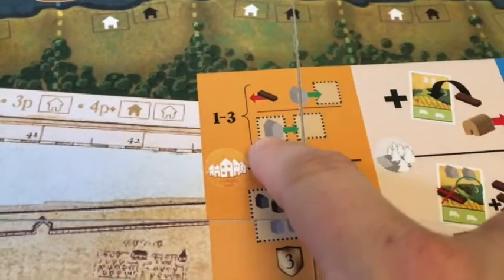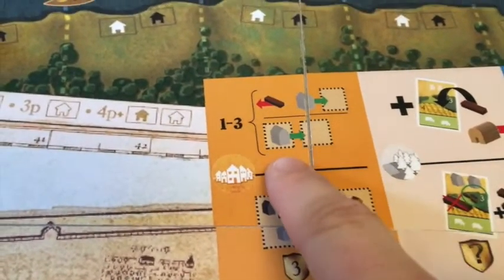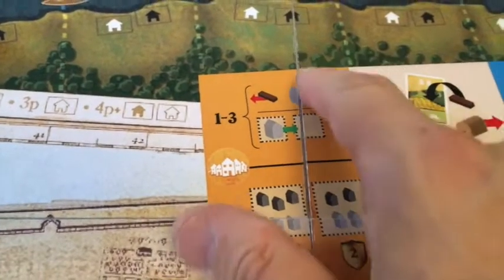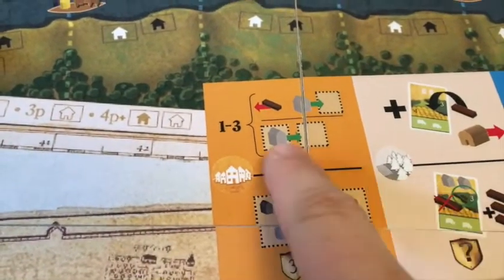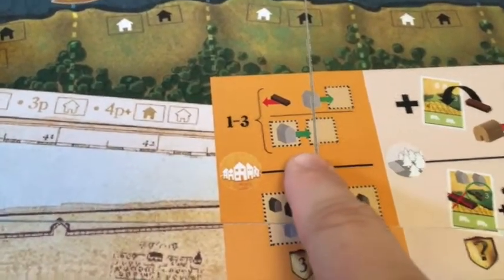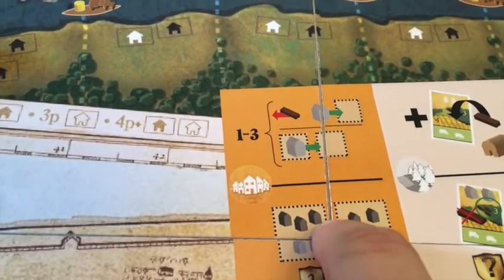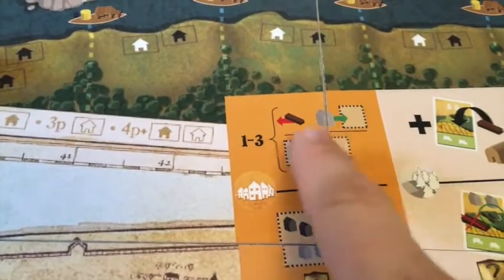So I could build one house and move two houses, and it will only cost me one wood. Or I can build two and move one, or three of one or the other. Even if I don't have any wood, I can still move my houses around to give myself a little bit more of an advantage in one or two districts.